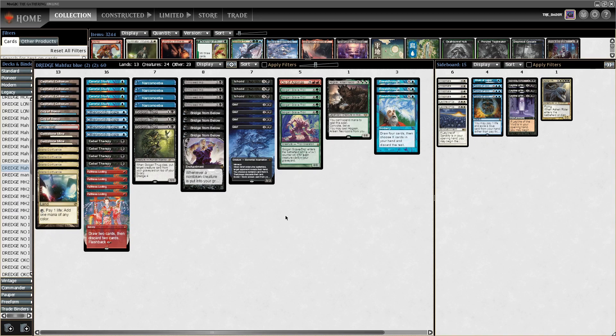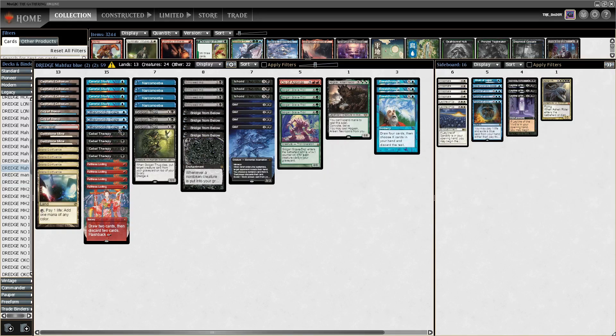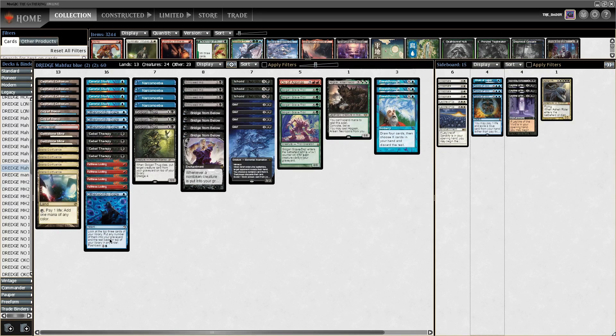It eschews Lion's Eye Diamond and in exchange goes for Otherworldly Gaze — I would say that's the card the list picks up in exchange. Otherworldly Gaze is an instant for blue that lets you look at the top three cards of your library, put any number of them into your graveyard, and the rest on top of your library in any order. It also has flashback for one and a blue.